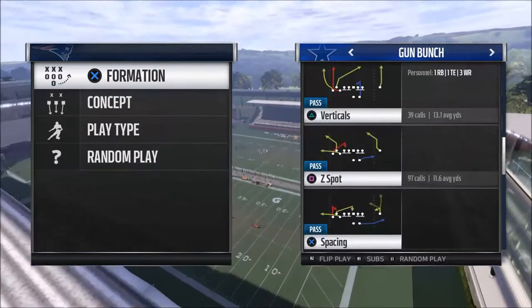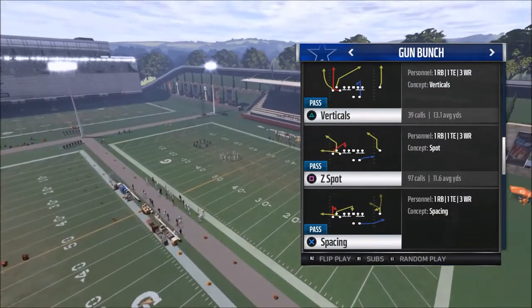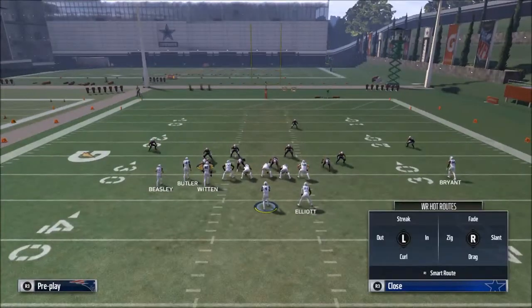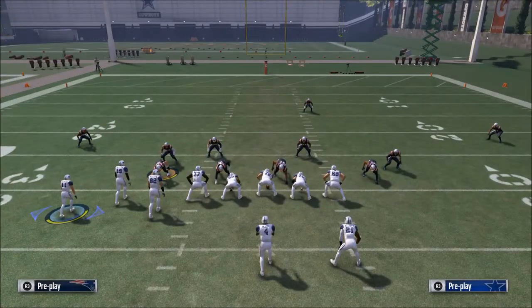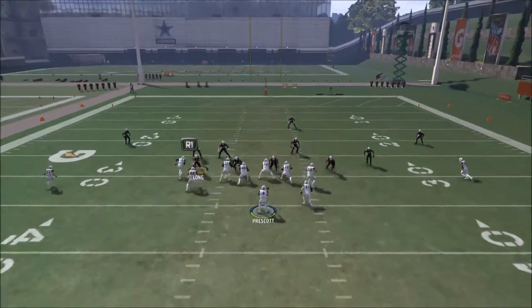The reason we're going to show this to you is because I want to give you a glimpse of what next season's ebooks are going to look like. We're using the gun bunch here and I want to break down the Z spot. There are several ways to run this play but what we're going to do is pretty simple. We're going to go max protection, place Butler on a deep streak or deep fade, place Cole Beasley on a slant, motion him out, and run the play.